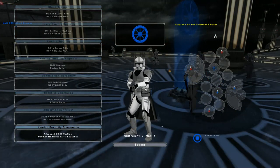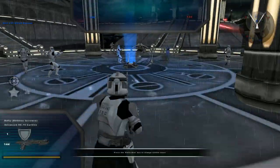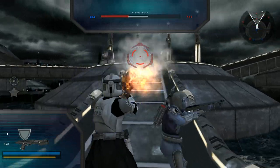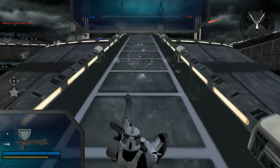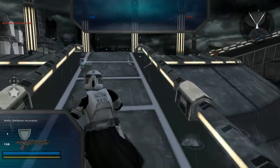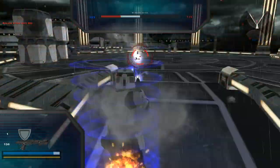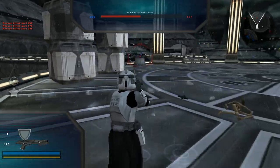Now we're going to play as the Kamino Security Commander and we'll try and push for command post one up there. As you can see, there are quite a few droids up here, so this one's going to be especially hard to take.